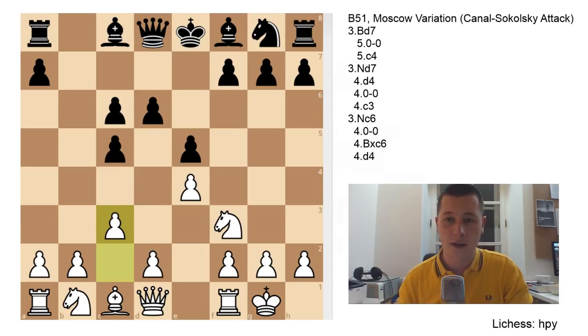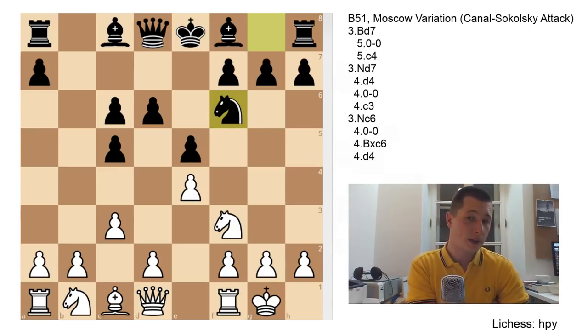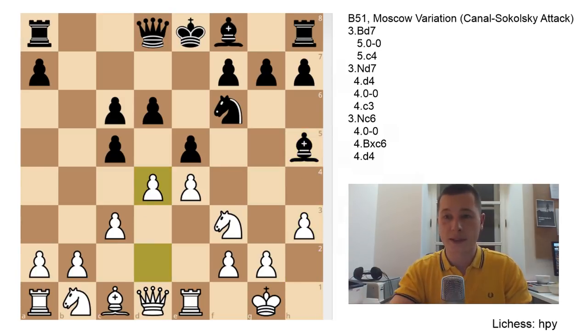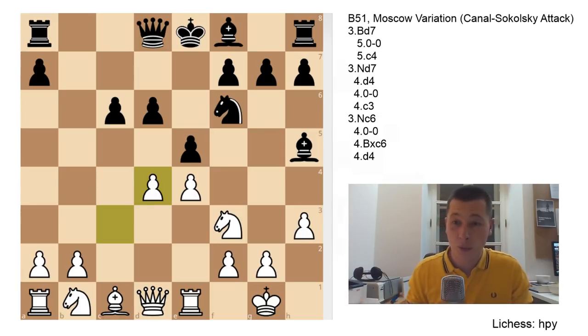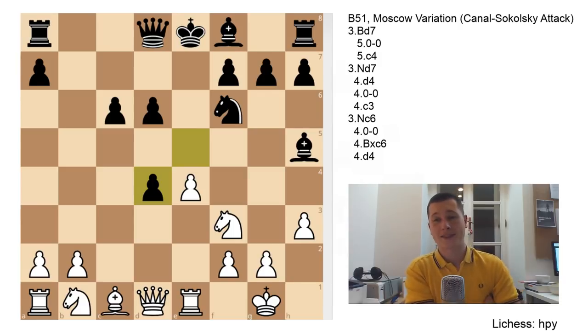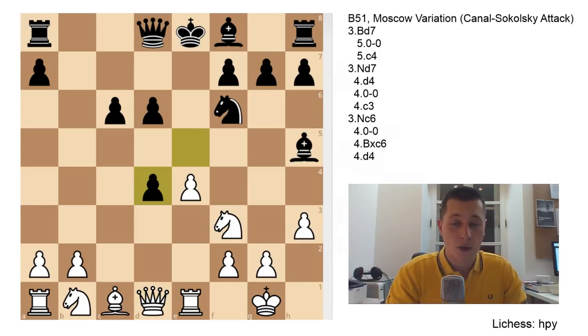The second option after c3, instead of f5, is Nf6 - which I think is better for White, but perhaps sounder for Black because you actually develop a piece. White continues with Re1, Bg4, h3 chasing the bishop away. You don't take - you play Bh5, then d4 (that's why you played c3). Whenever White plays d4, you take with the c-pawn. In this position, Knight to d7 is the best move. Taking the d-pawn (exd4) is actually a bad move, and for a grandmaster this would be almost plus two - essentially winning for White.